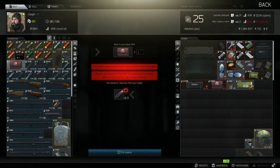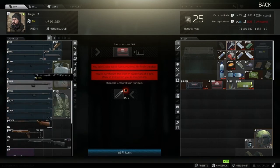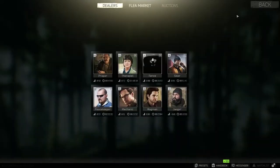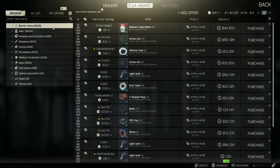Last but not least, Jaeger is the newly added character they added not too long ago. He doesn't have too many good things, but if you get his loyalty up he'll start selling you better stuff. He has missions too. And then there's the flea market, where real players sell stuff for money — you can search up anything and somebody is probably selling it.